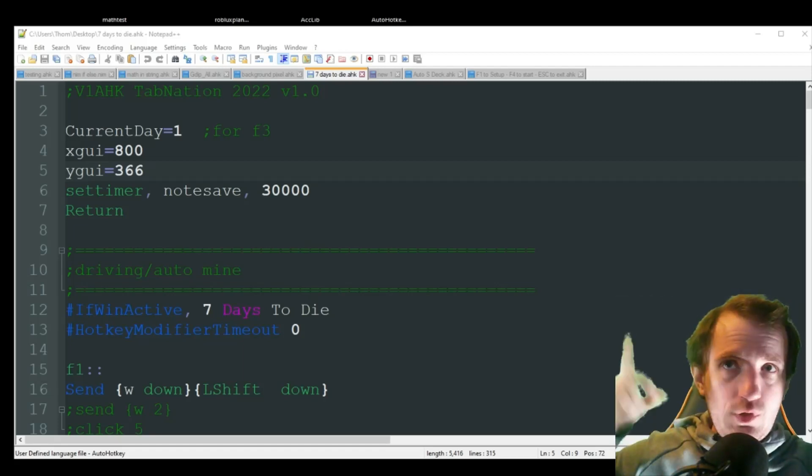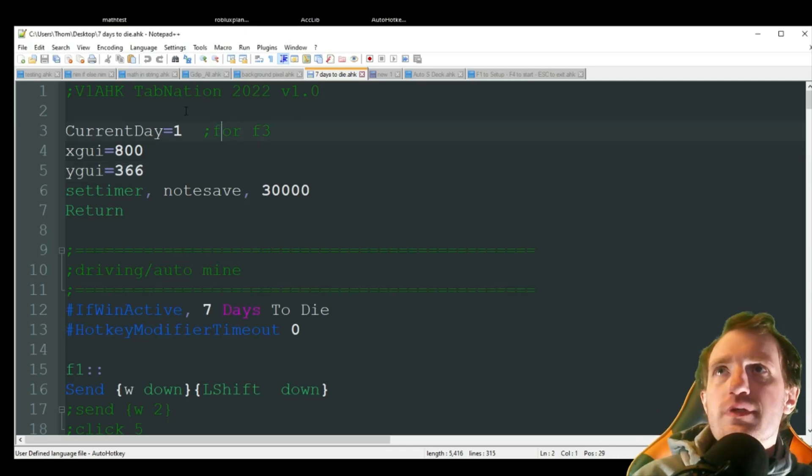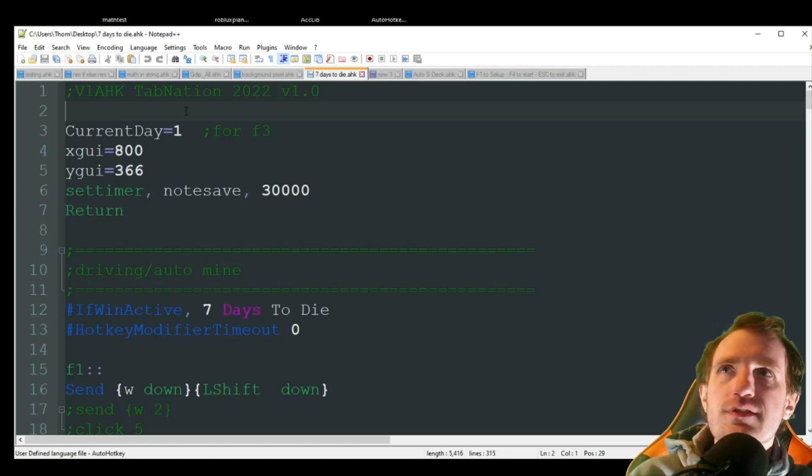Hello Tab Nation, how's it going? I'm Tom, and today we're going to be doing a gaming script. I haven't really done one in a while. I've been playing Seven Days to Die — it's been around for quite a long time and it's still in alpha, but it's a fun, addicting game. If you've never played it, you should definitely check it out.